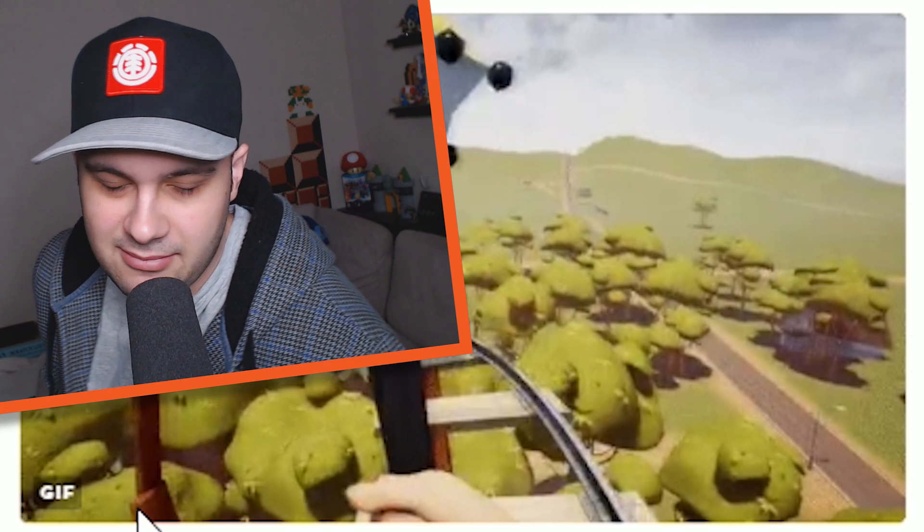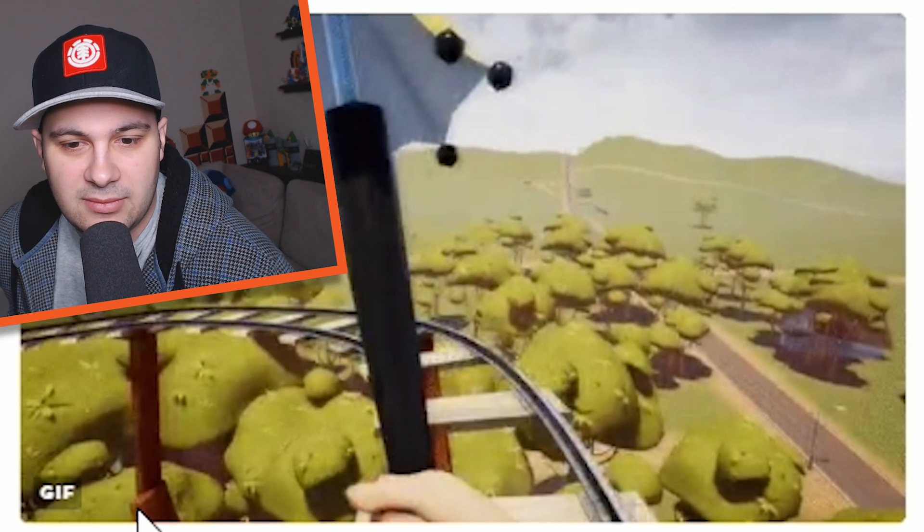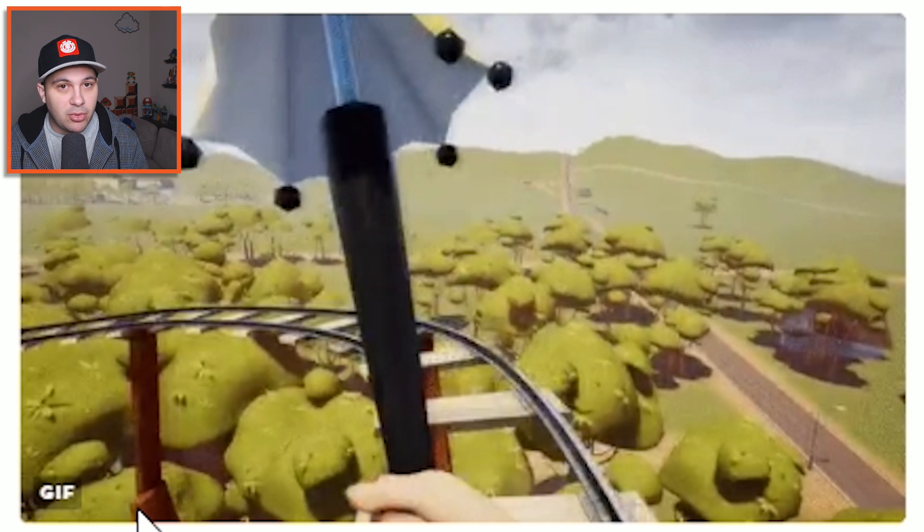I mean, technically Mary Poppins flew with an umbrella, didn't she? Maybe. But what I'm saying is that you could float. If you got up to a high place and jumped and then engaged the umbrella, it could just glide you down to whatever you're aiming for. So that could be a possibility.